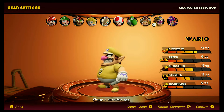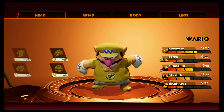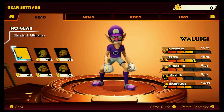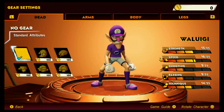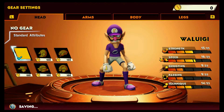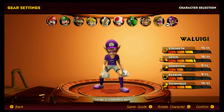Wario is high in strength. Waluigi has high speed, strength, and pretty high technique too. He's always a lot of fun in these kinds of games. I'm curious how much of his mannerisms are kept from the original games — I know that one taunt he has, I don't think it's gonna make it in, so we'll see what they replace it with.